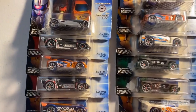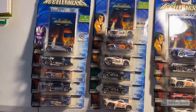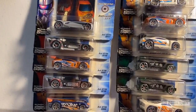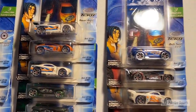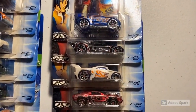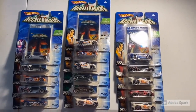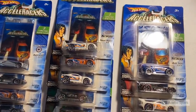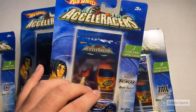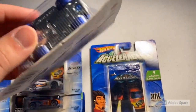Here are the 16 carded Acceleracers we're ripping through today: anthracite, spine buster, synchro, spine buster, battle spec, baseline two, RDO force two, power rage, another synchro, bluing, drift tech, spine buster, baseline, hollowback, and another baseline. I know it's hard to tell on camera, but almost all these blisters are really beat up — the creases don't show up 100% on camera.